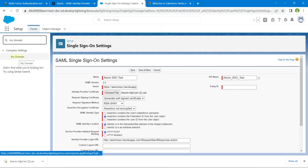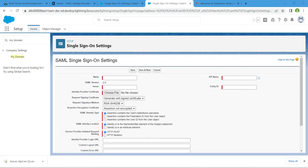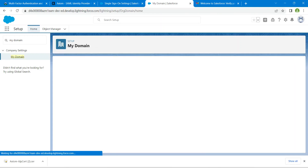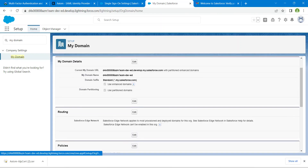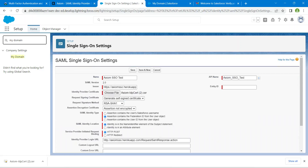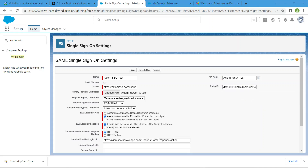Click on My Domain, then copy the current My Domain URL, and paste it into the Entity ID field. Just type "https://" before it, then click Save.